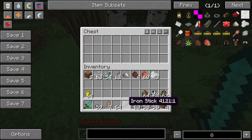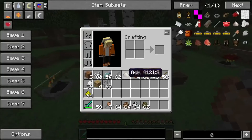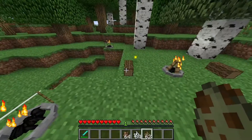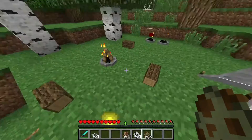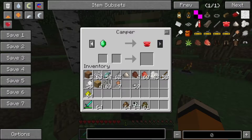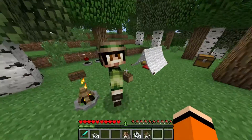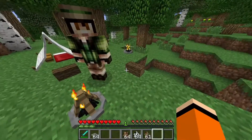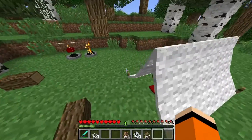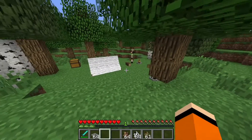Dann haben wir nämlich noch neue Mobs, die mit dazu gekommen sind mit dem Mod. Der Camping Mod ermöglicht auch das Spawnen von neuen Mobs. Und zwar gibt es einmal den Camper, den wir als erstes zeigen werden. Der Camper sieht quasi aus wie ein Villager, ist wahrscheinlich auch basierend auf einem Villager und tradet halt mit einem. Sozusagen der Villager für das Camp, halt nur ein bisschen in einer anderen Textur mit anderen Trades.